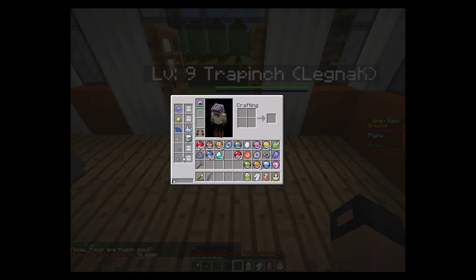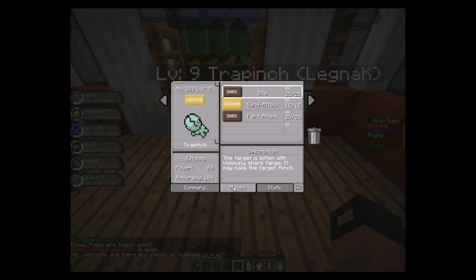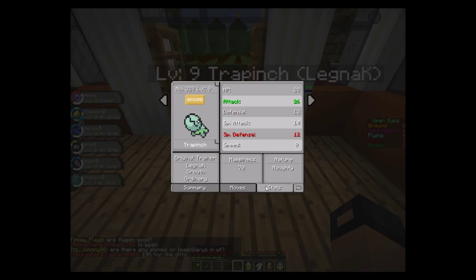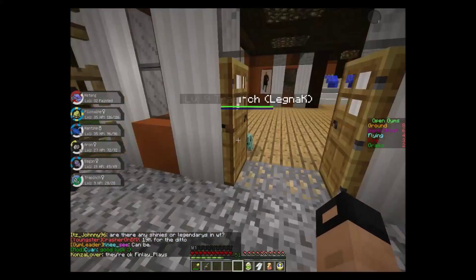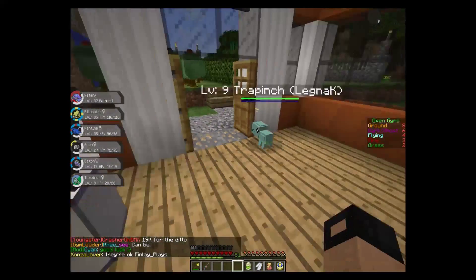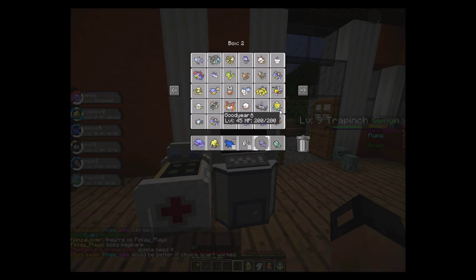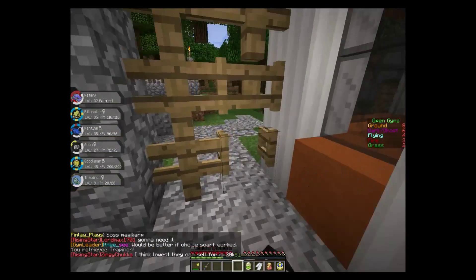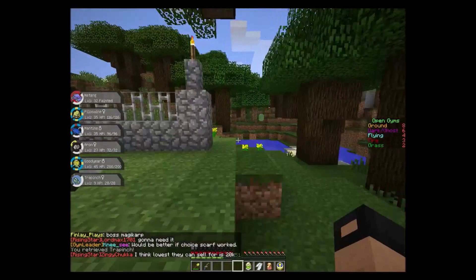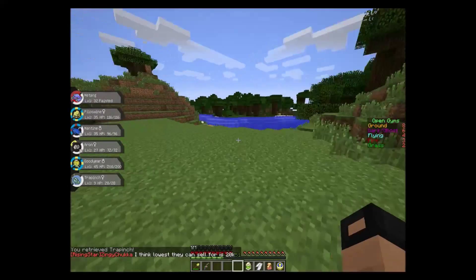Look at this little guy — he's so adorable, so cute! Let's see his stats and everything. He's got Arena Trap. That's not a bad nature at all for such a cute little guy. Now let's take a look at our shiny collection, actually.